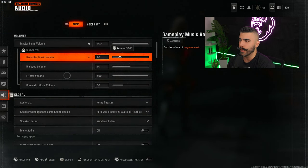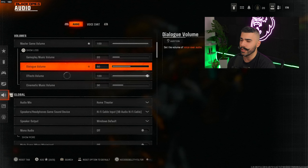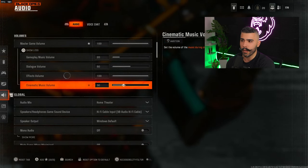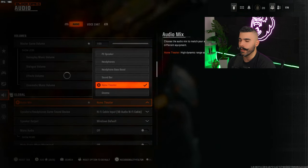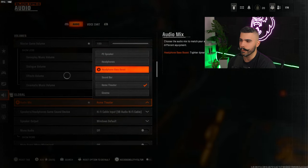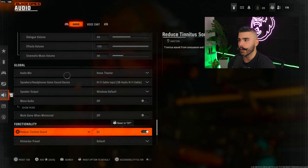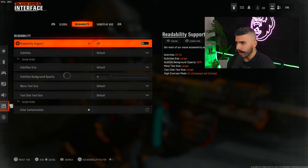For audio: master volume at 100, gameplay music at 20, dialogue volume at 50, effects volume at 100, cinematic music at 30. Effects volume at 100 is the most important. For music — I like it during the menu, but usually have gameplay and cinematic music off. For sound mode, I'm on home theater, but headphones or headphone bass boost are the other great options. Also turn on reduced tinnitus sound — it helps you hear better when a lot is going on.